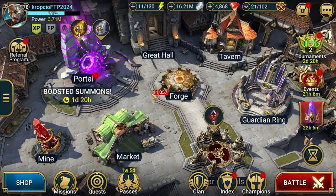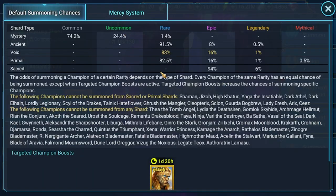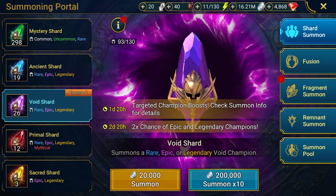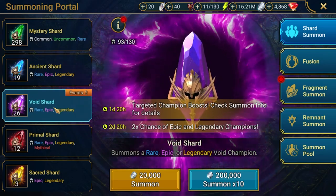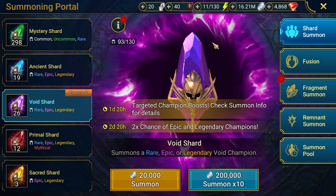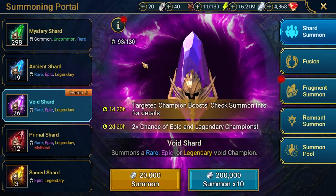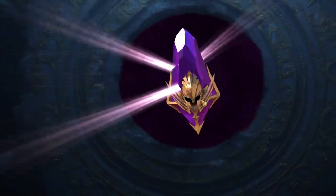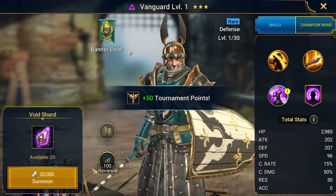Regarding void shards — we have a boosted chance to get Cardinal, which is great, plus double chance to get epic and legendary from void shards. Honestly, my most wanted is Felhunt and he's a rare, so let's see if I get Felhunt. Starting with six single shards to pull — this is not Felhunt.